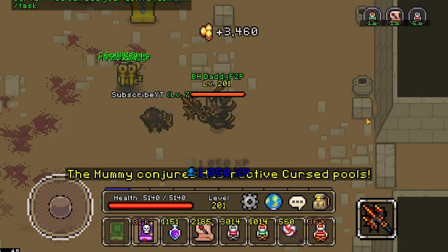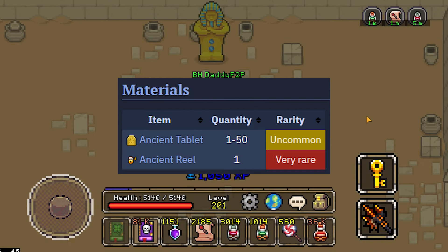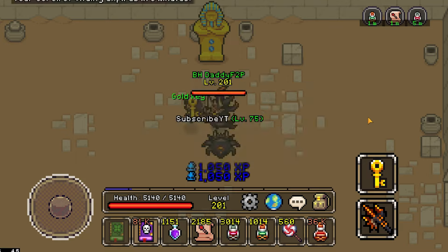Aside from the red and gold keys, the mummy also drops curse rags for tailoring, gold bars for smithing, ancient tablets for crafting, and ancient reels for fishing. Efficient just like your mama.